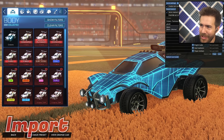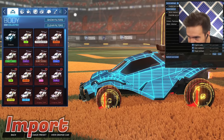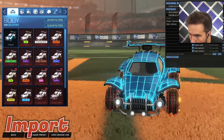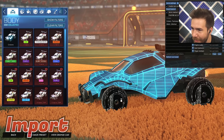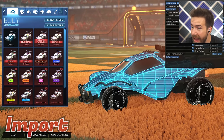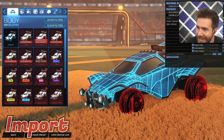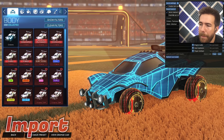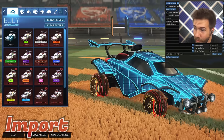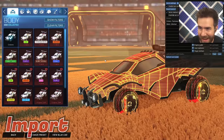Also, new wheels — keeping it on the Octane — called the Glitch. They look like they're being hacked! Look at the numbers following you. These wheels come in colors — that's kind of fire! Come on, no one knows about these! These will also pop up in the item shop. With this decal it looks really cool — kind of fire!